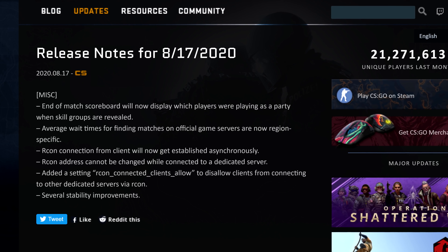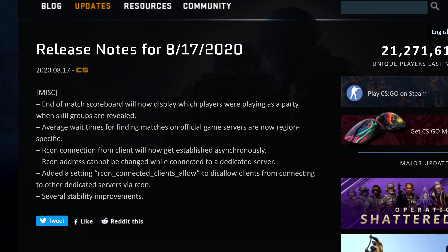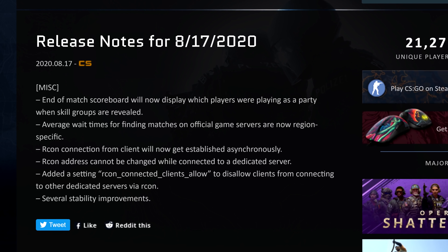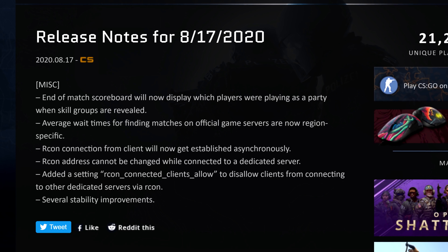Today's CS:GO update doesn't add any new maps or even skins. It's just a series of miscellaneous tweaks to remedy problems and to add a thousandth layer of polish to the game that we all love.